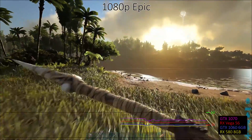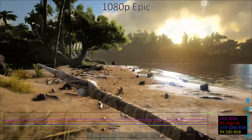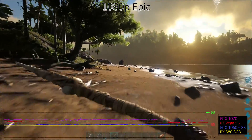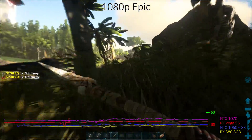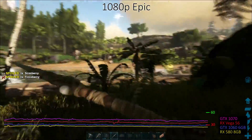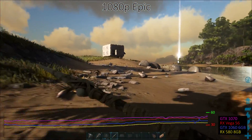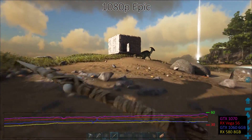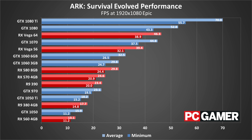Stepping up to 1080p Epic, the graphics cards continue dropping like flies. The only GPU to manage more than 60 frames per second is the GTX 1080 Ti, a $700 card that currently plays king of the hill in the graphics card market. For the mainstream cards shown in our real-time frame rate graphs, most are delivering 30 frames per second or more with periodic dips below that mark. In the full rankings of current generation graphics cards, only half a dozen manage to break 30 frames per second.